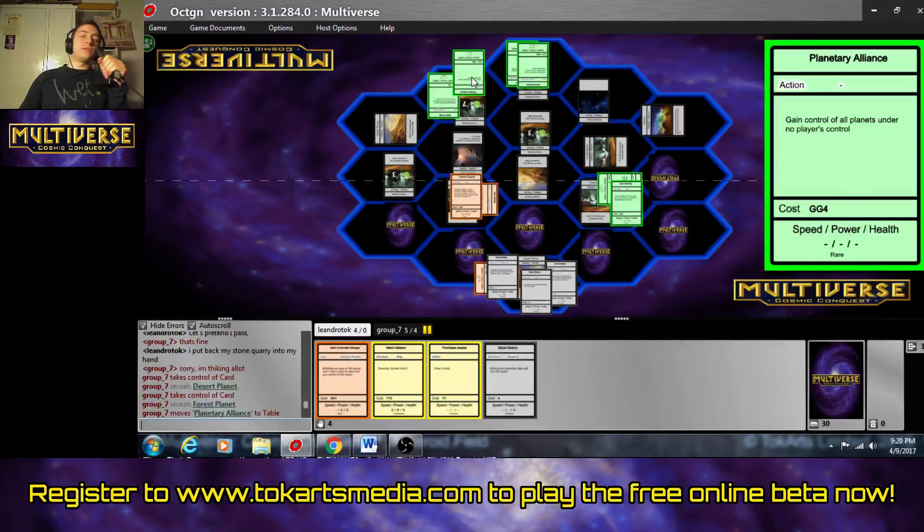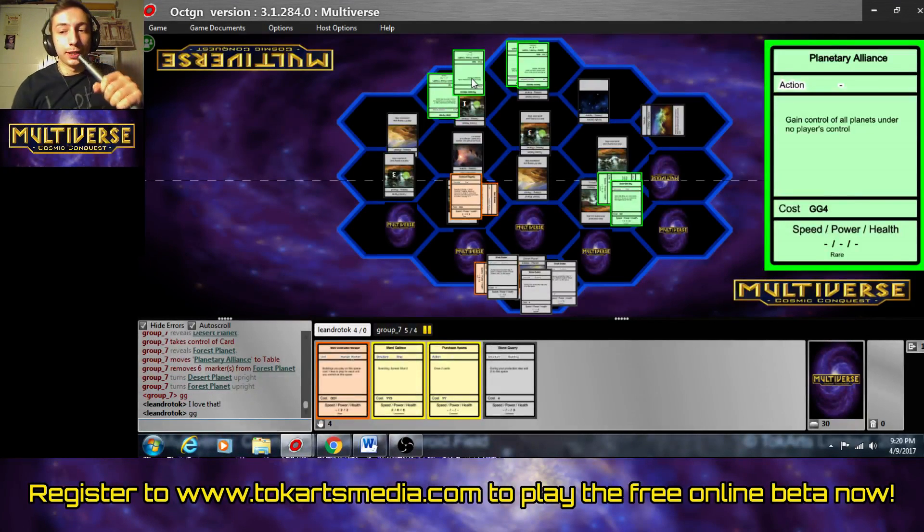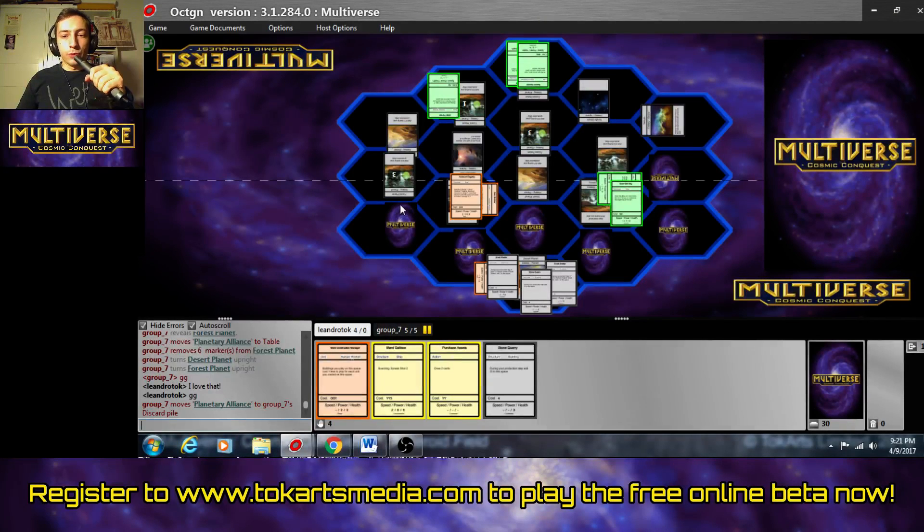Oh no — Planetary Alliance! That's a good win. I love that card. Planetary Alliance: gain control of all planets under no player's control. It's perfect for this green deck. Because you're exploring, exploring, exploring, and then you win the game with that card. And I think I would still have lost if I destroyed the Solar Sail Brig — he would have explored one instead of two spaces, so we would have one less planet under his control. But it would have been really close; I think he would have still won.